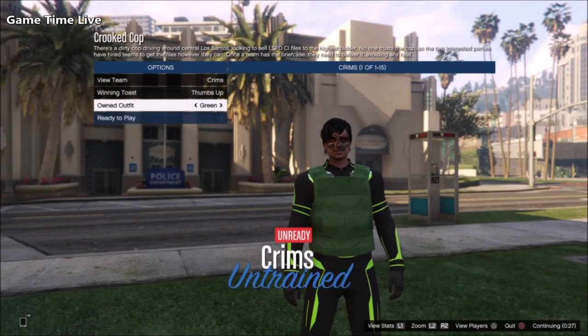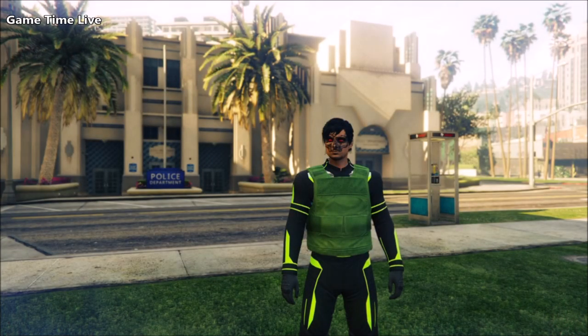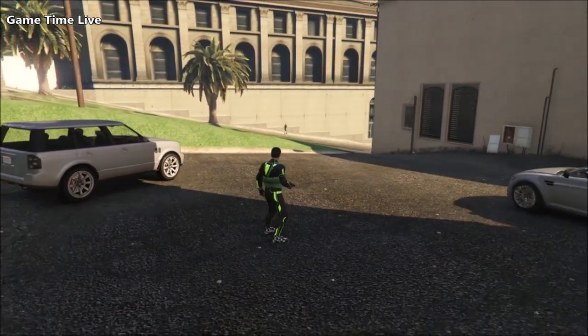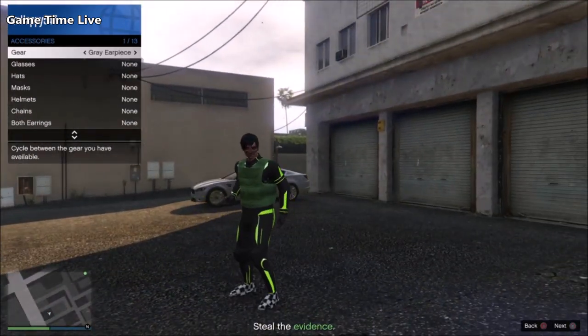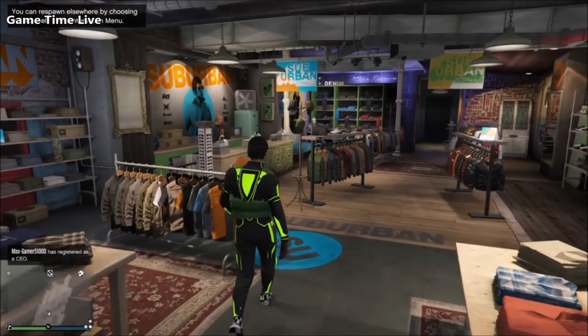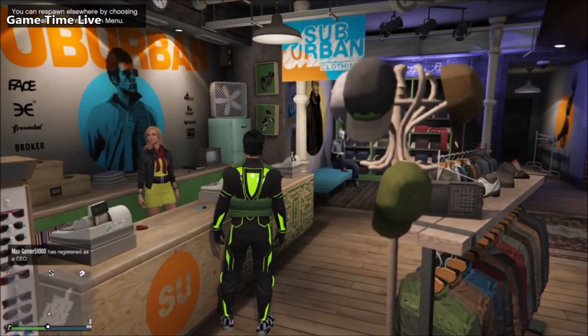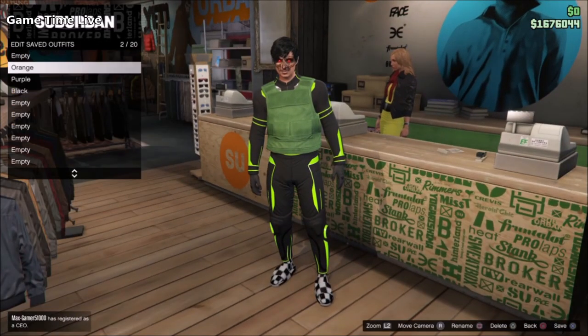At the outfit selection screen, scroll to owned outfit and press one to the right to merge your Tron suit with the colored body armor. This is what it looks like — you now have these two combined together. Simply hit ready to play, apply your earpiece, and quit the mission through your phone. You'll be back in a new public session. Make your way back to the clothing store, and since we have the green one done, I'm deleting the first slot and saving my green outfit at the bottom.